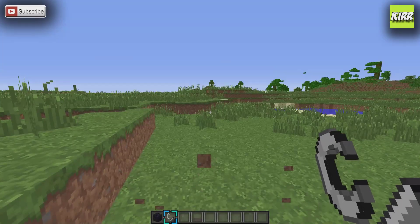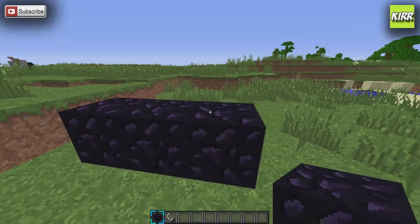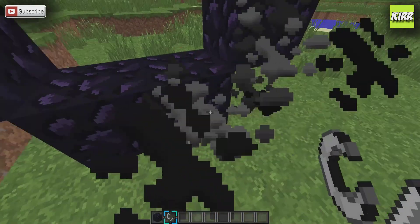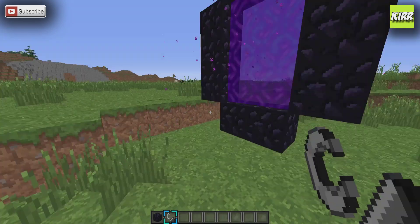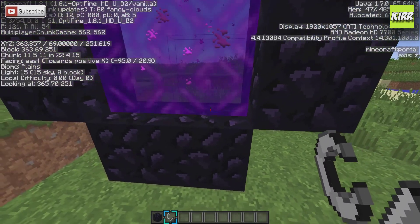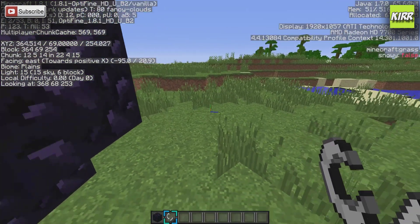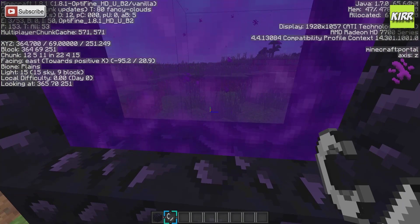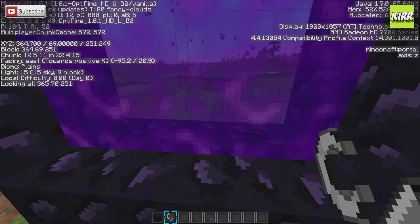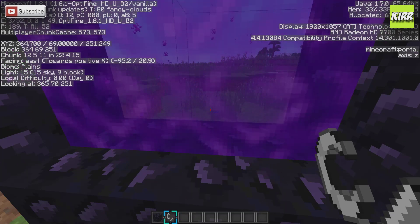Now let's say I wanted a place right here, so I build another nether portal here. One thing we want to do before we go through is make sure we have the right coordinates — it's 365, 69, 251. We want to write down those coordinates.